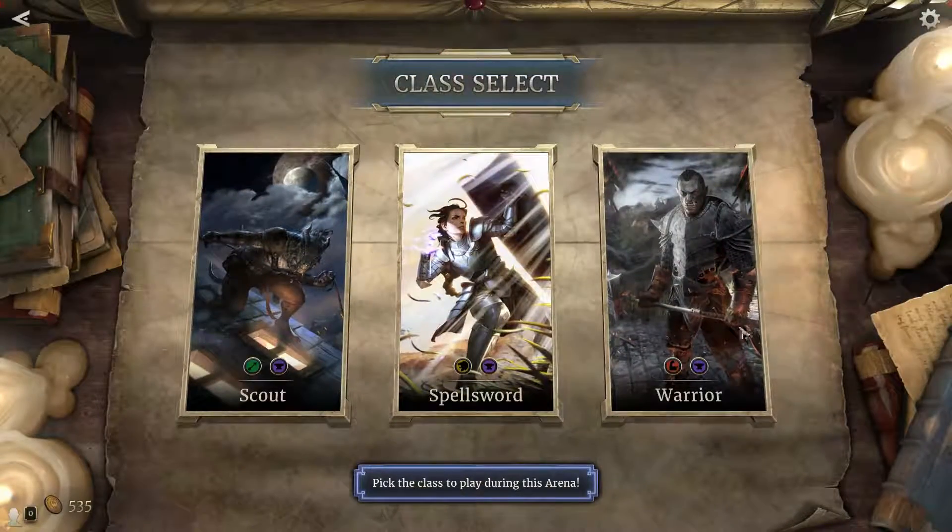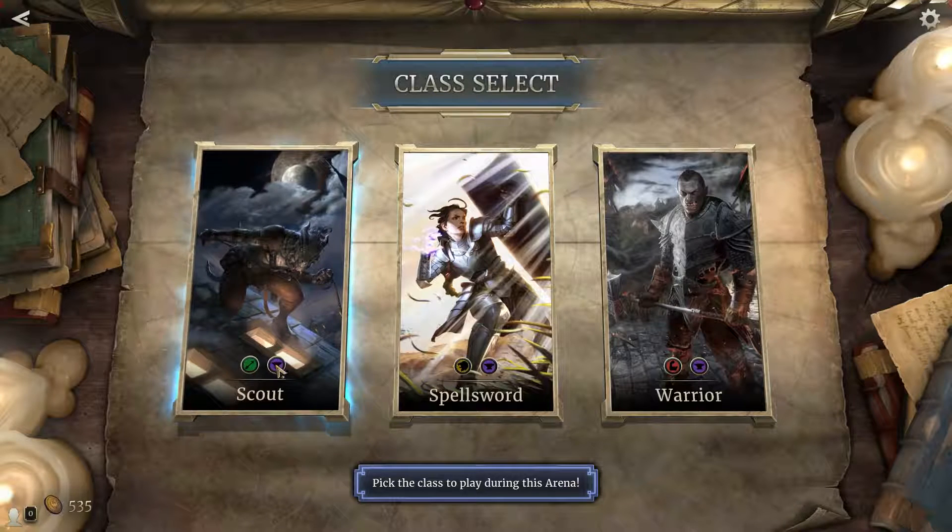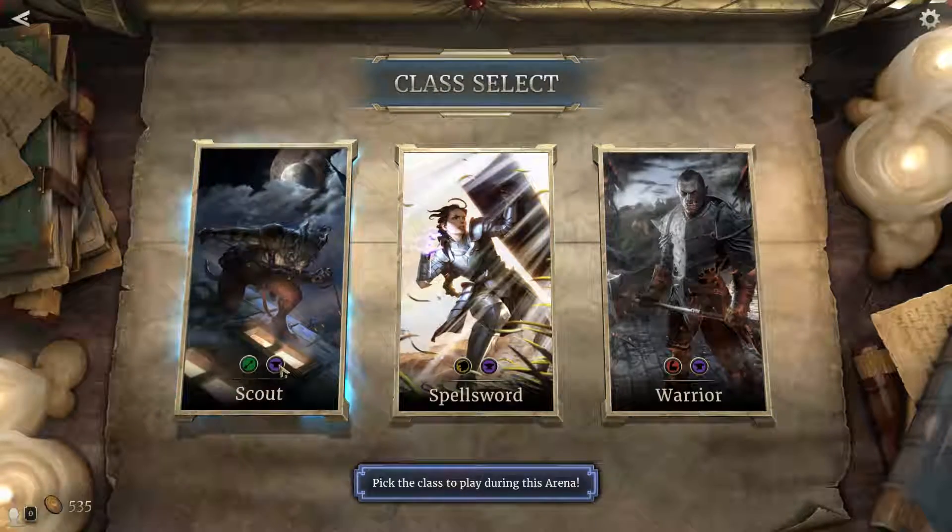Pick the class to play during this arena — we've got scout, spell, sword, or warrior. I like this combination, so we'll go with the scouts.